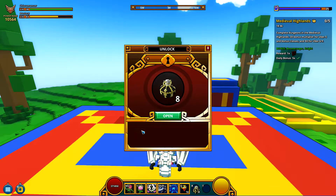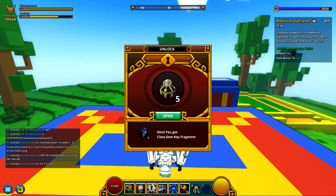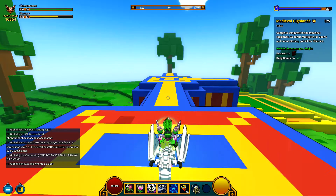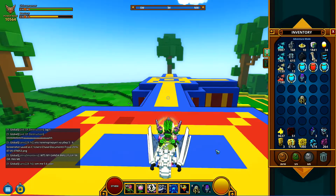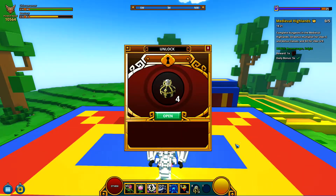We still have eight more to go. Another two-star radiant. One-star radiant. A Clash Gem key fragment — we are not mad about that because now I have three. Halfway done. This is beyond hype. I got a straight Clash Gem key! Awesome, so now I have two Clash Gem keys.